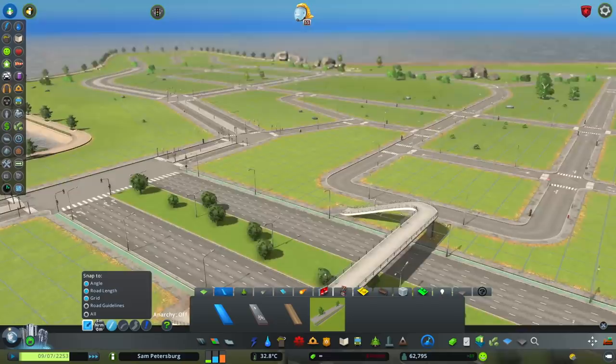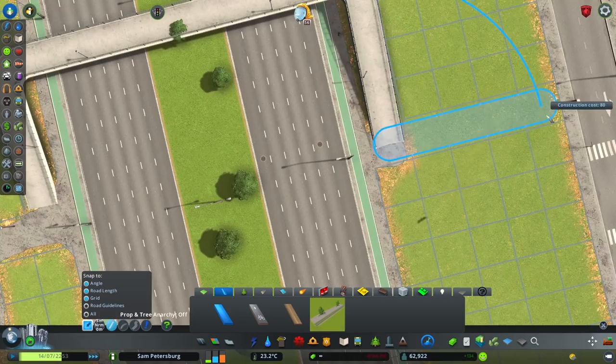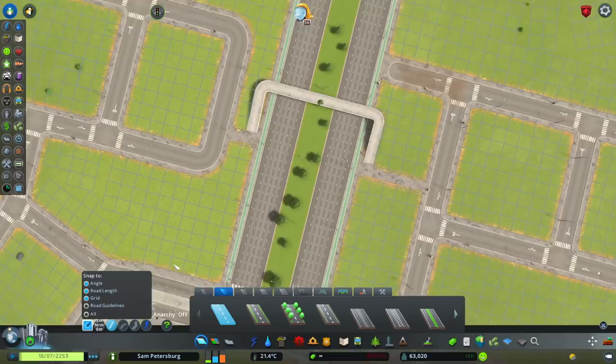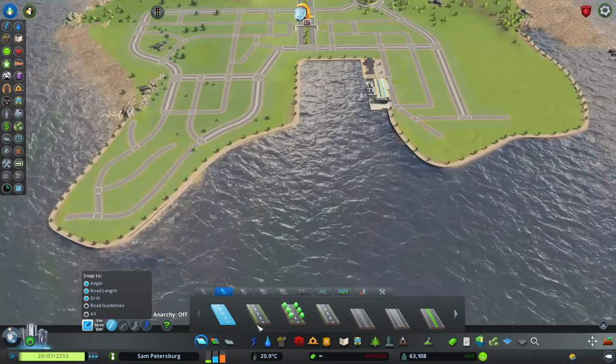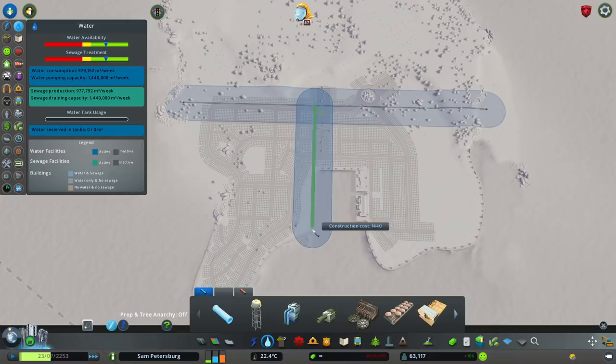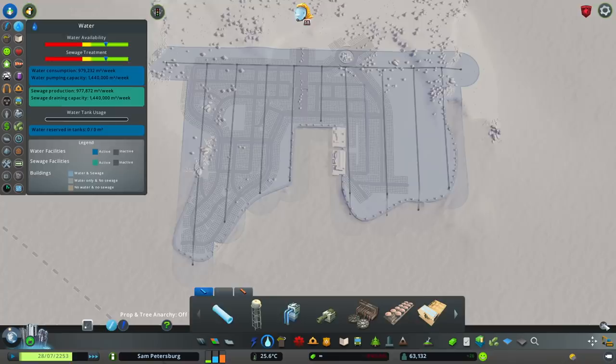The pedestrian bridge encourages pedestrian use, and making the whole area less reliant on car use is really great. Naturally there's going to be a lot of cars coming in this area — when the cruise ship comes, that's like 100 people or so. You want to encourage walking as much as you can. This whole area will have a lot of public transport: there's going to be bus lines, a tram line, the monorail, the ferry, and also the cruise ship.